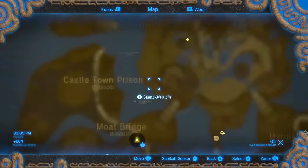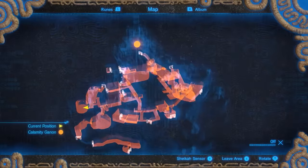The shield is located in Hyrule Castle Lockup, an interior passage located along the west side of the castle.